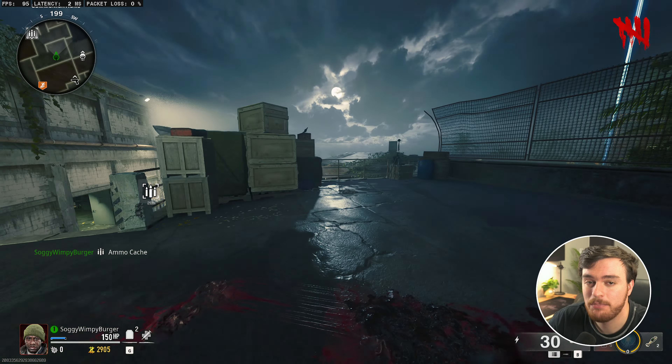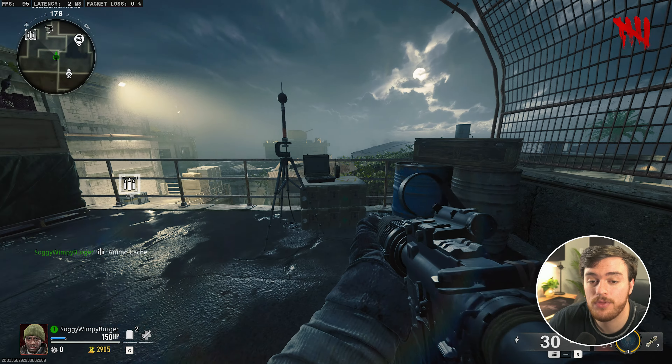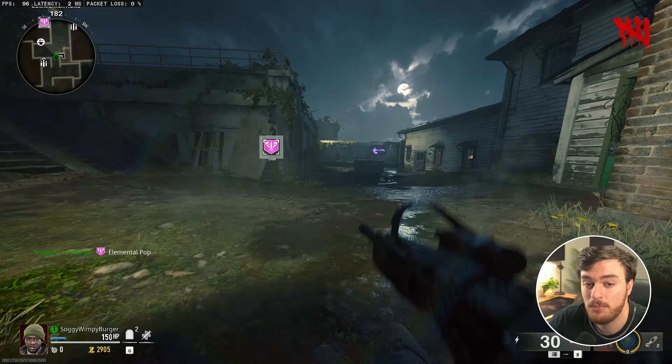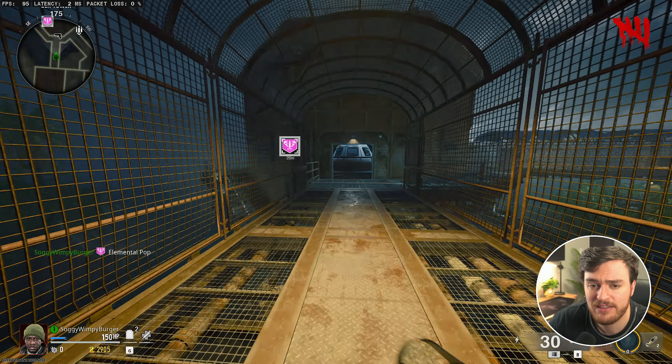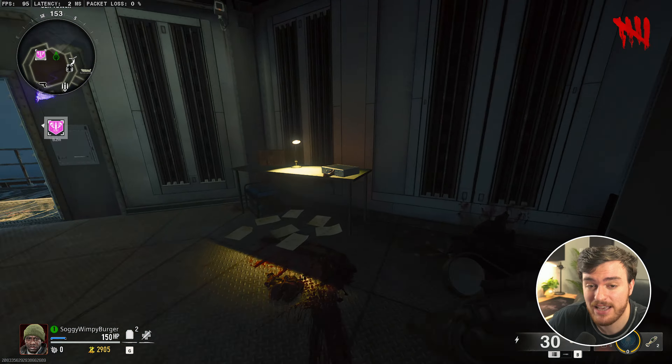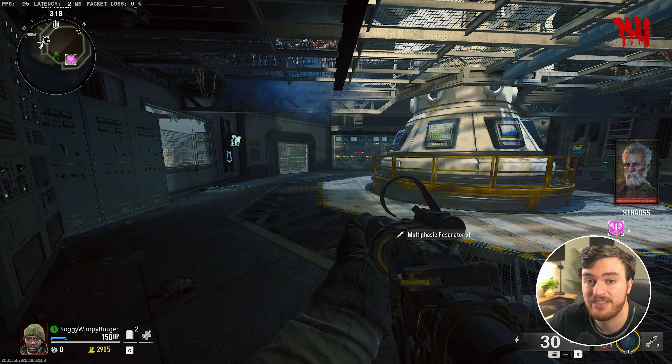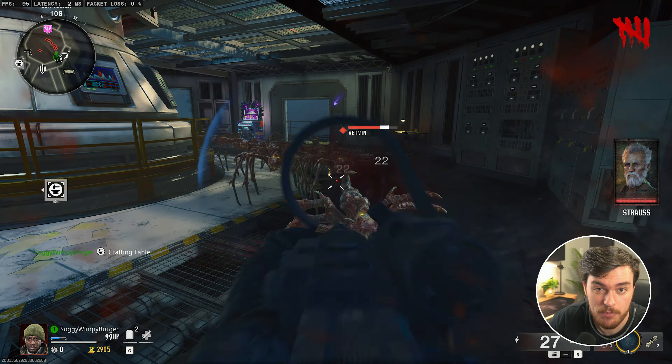Kill the zombie crawling out on the floor to pick up an EMF fob, and now you'll have the workbench unlocked immediately in front of you for the Wonder Weapon — the Beam Smasher. From here to your left, you'll see three math problems as well as X, Y, and Z on the board. What you need to do is head to three specific computers and hit F to activate them.